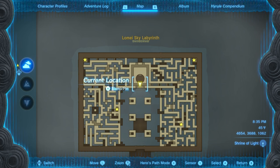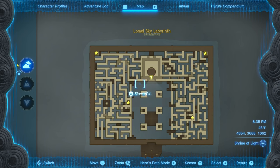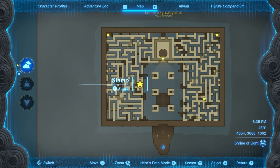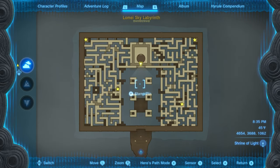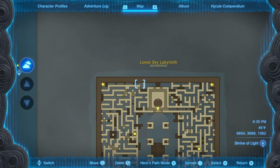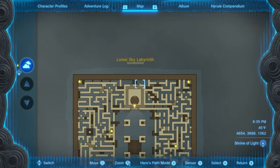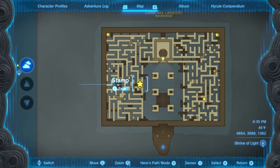This Labyrinth is a bit different from the one in Tabantha Snowfield or the Hebra Sky — it's not as straightforward. We are going to start with this switch right here because this one, despite the way it looks, is isolated. We have to do this one first, then come back to the center and do the other three. This switch is only available if you follow the blue line starting from over here, so just keep that in mind.